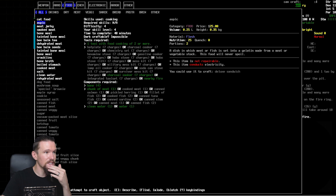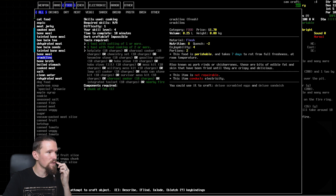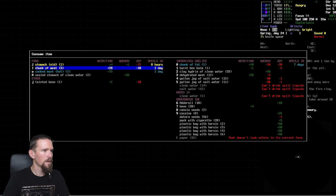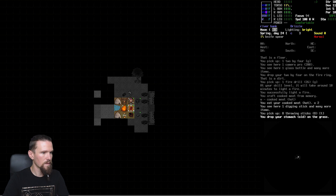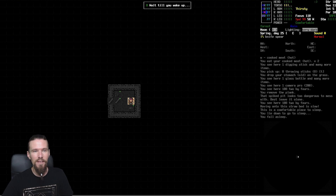We can actually make some aspic using bone. It'll last a decent while - takes 40 minutes though. Hmm, I don't like spending too much time, so we'll just make two things of cooked meat for now. The stomach has gone old - nothing we can do, we'll drop that off as it'll rot away. We could make a boiled stomach but we'll be alright. Going to sleep the night away and hopefully our wounds start to heal as well.